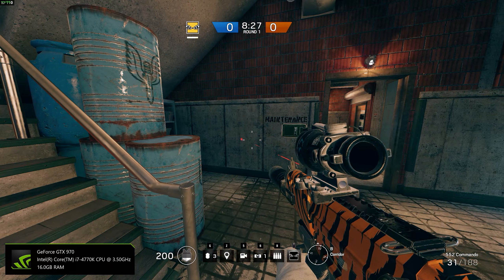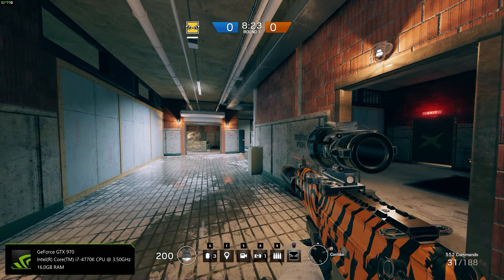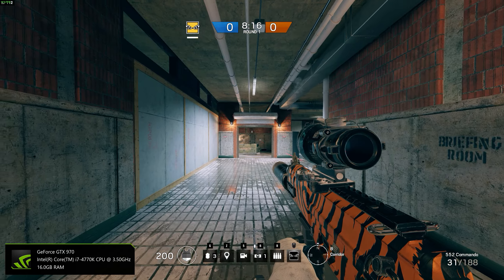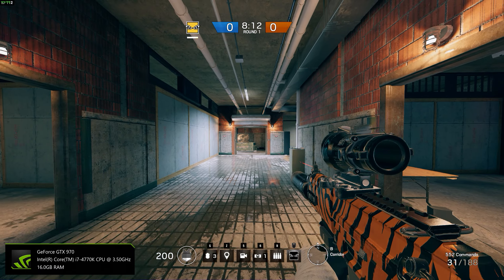Hello my friends. Now we're going to talk a little bit about movement and stances in Rainbow Six Siege. We're here in the armory of the kill house and I have IQ. Why IQ? Because IQ can move the fastest from the attackers.